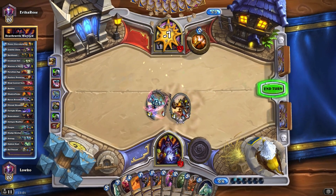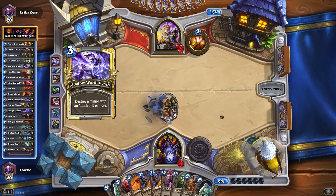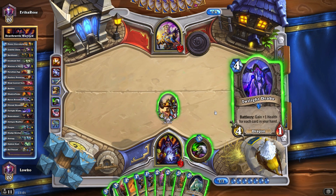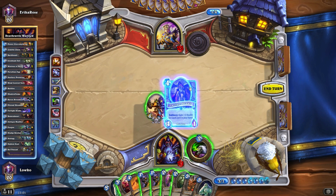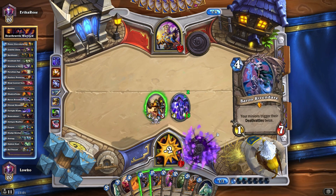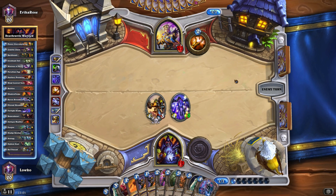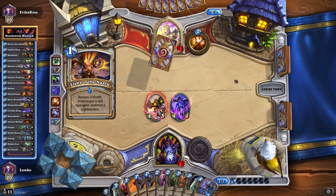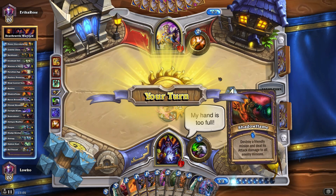Gonna play the Deathlord Shredder right here and just hit him in the face, then end my turn again. He's gonna Shadow Word: Death. He actually wanted to silence and then Shadow Word: Death — he must have just drawn into it. Twilight Drake — please — there we go! Finally took a little while but welcome. I'll life tap first. I got 6 — yeah I need to play it first, don't wanna draw myself dead. Baron Rivendare is a pretty solid card too.